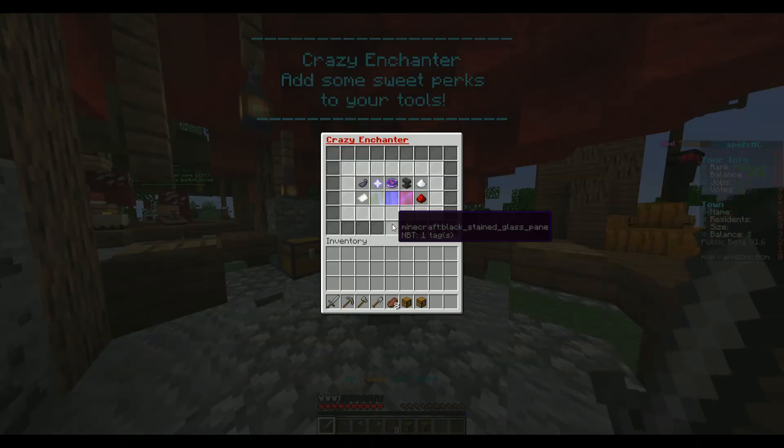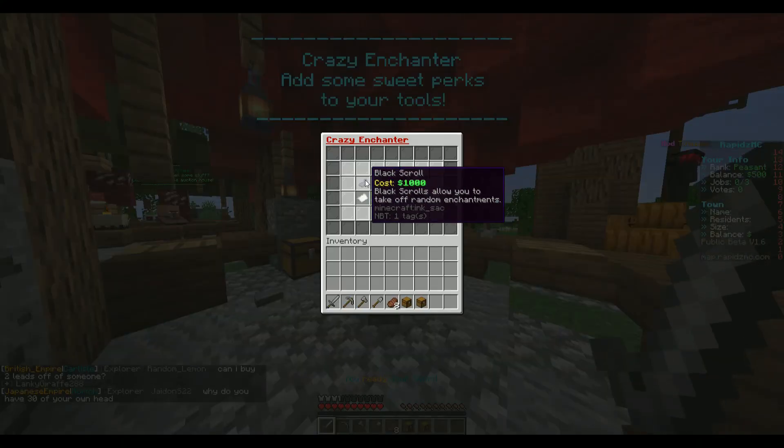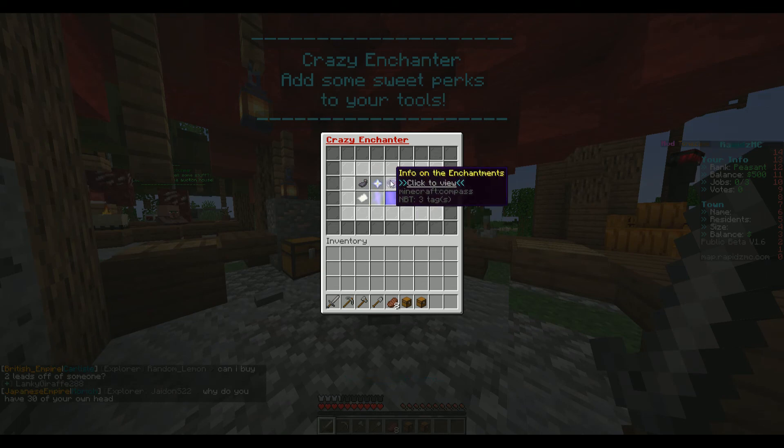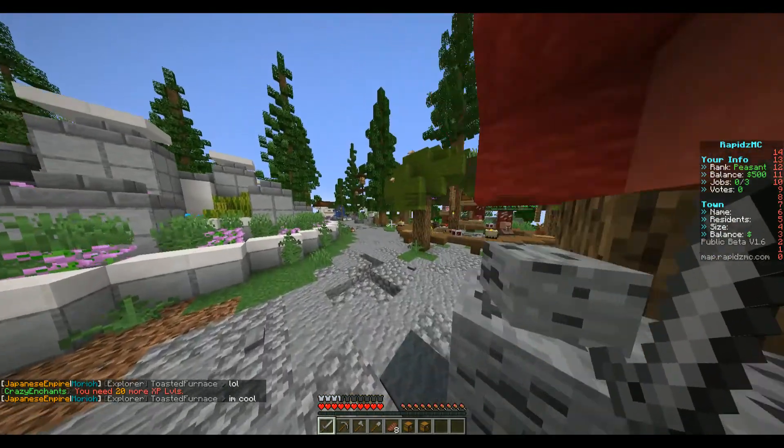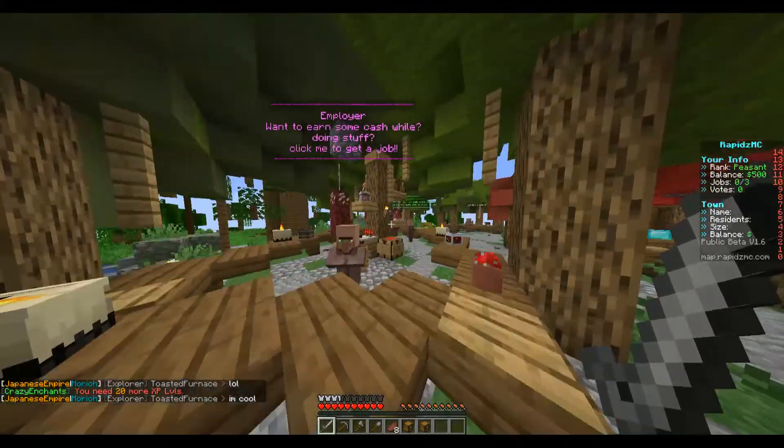So let's look at the features. You've got Crazy Enchanter — add some sweet perks to your tools. Black scrolls allow you to take off random enchantments, so you have custom enchantments. Common enchantments cost 20 XP levels, and 2,000 to get the white scrolls. I don't have any money so I can't try those out, but it does seem like you have that well set up.